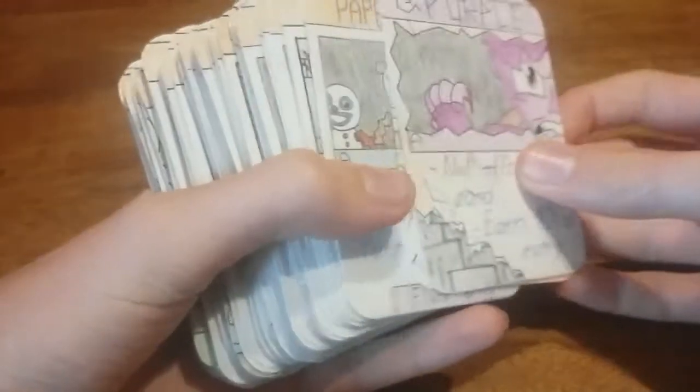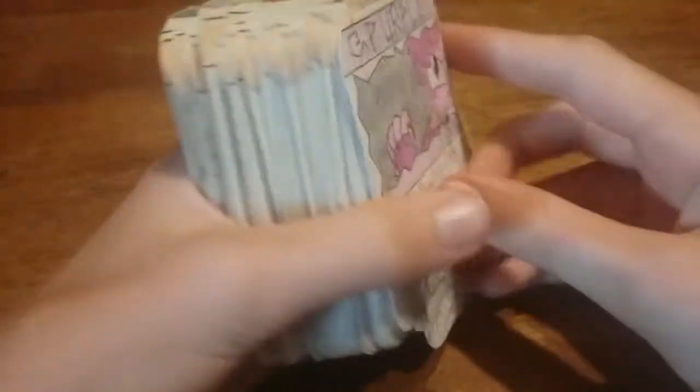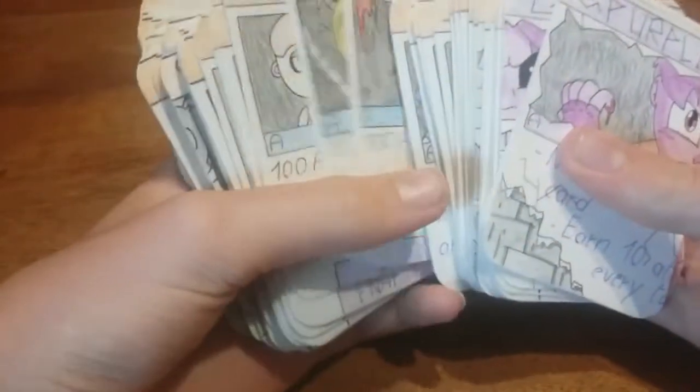I just added the last card, which is the Purple Guy, who is the strongest card in the whole game. I don't think I have more animatronics to draw — I just have like Shadow Bonnie or Shadow Freddy. I'm going to make some additions, like some fan games such as Days at Joey's or One Night's Pizza Plaza.